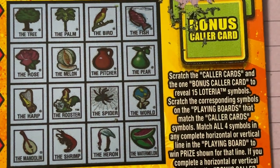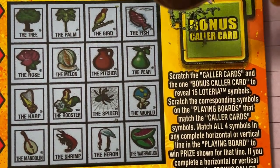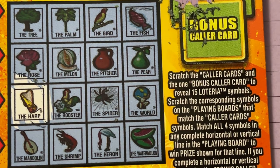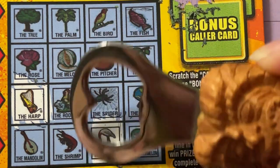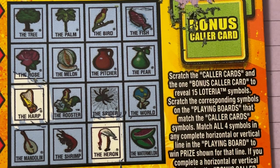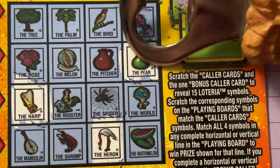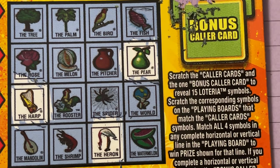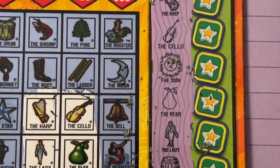We're gonna go down and work on the bottom puzzle. I like to make it a little bigger because it's too small for me. Looking for the harp - yep, we have the harp. Let's see what else - oh, we got that heron down here. How about the cello? No, we got the mandolin this time. The sun? I don't see the sun. The pear - we have the pear. The lady? No, I didn't see the lady. The barrel? There is no barrel. So we got all four in the top one and three in the bottom one.